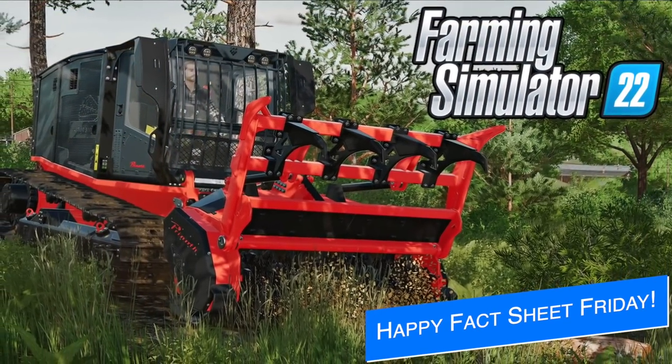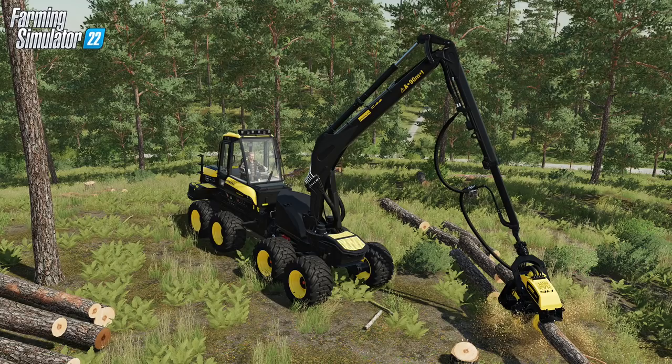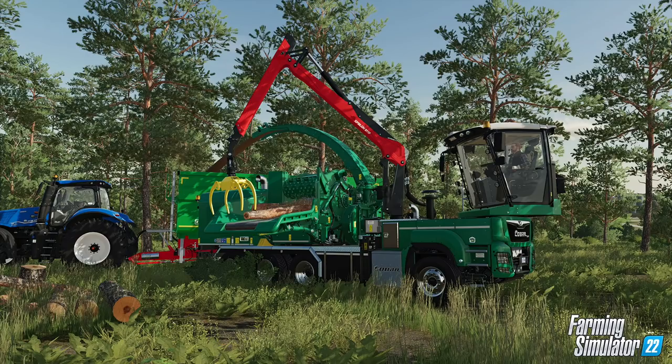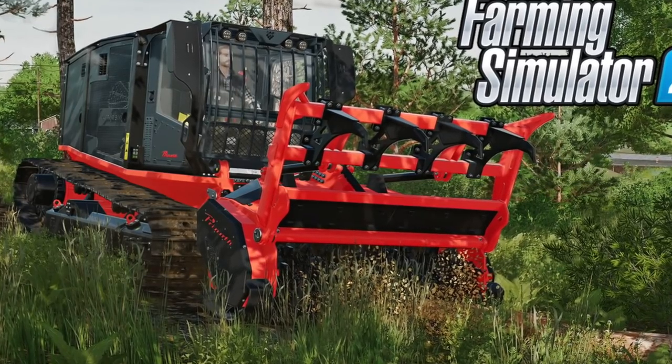Today is Fact Sheet Friday and that means we've got four new pieces of equipment to show off: the Prinoth Raptor 300 Multi-Carrier and the Prinoth M650 Mulcher, the Ponsse Cobra Tree Harvester, the New Holland T9 Genesis Series, the Hyzomat HM 8400 KLC, and the Gemsheim 922 DQ Cobra Hybrid Wood Chipper. I released the Fact Sheet video earlier this morning, so if you're curious about these make sure you check that video out after the news.